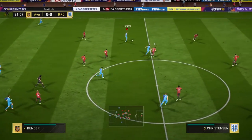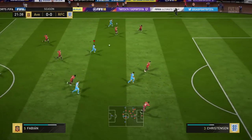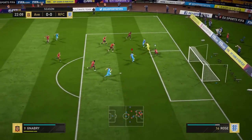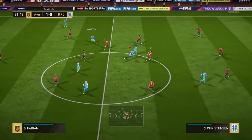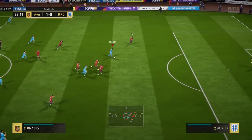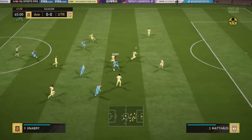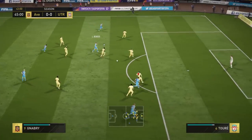Physically, Gnabry does have 79 jumping and he's able to beat full-backs aerially, but against center-backs he has pretty much no chance. The stamina of 84 isn't ideal and he can tire quite quickly, especially if you're sending him on a lot of runs. But as a whole it's a pretty damn good card, and I do believe he's better suited to being a wide cam than a striker.